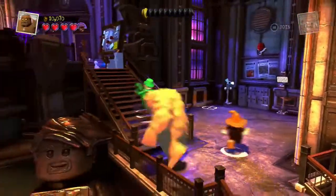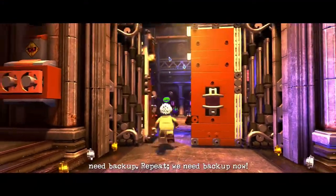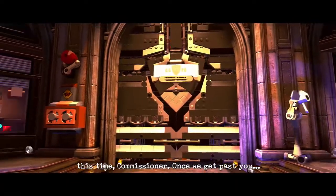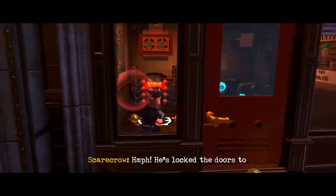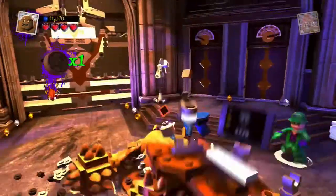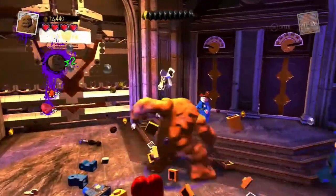I wanna be Clayface now that I know you can turn big. Cutscene — Gordon calls: 'All units, we need backup now.' Riddler responds: 'Calling for help won't save you this time, Commissioner. Once we get past you.' Gordon locks the doors to slow them down — we'll need to find a way past.